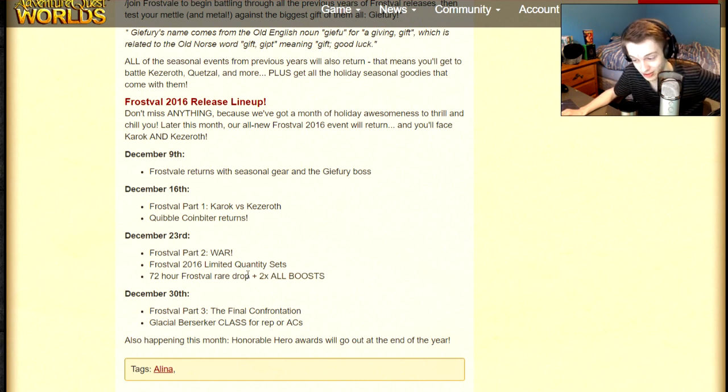If you want to farm the new rep, the best way to do it will be tomorrow — a 72-hour boost is going to start that will double everything. If you get 200 rep per quest turn-in, the boost will make that 400, and if you have a boost activated on your account on top of that, it'll make it 800. So you're doubling the doubled, which is crazy. Definitely want to take advantage of that.